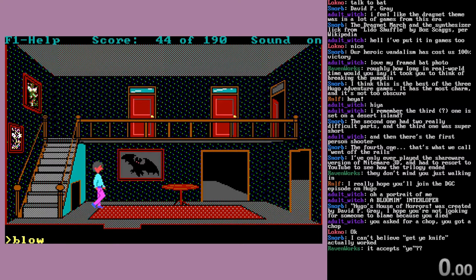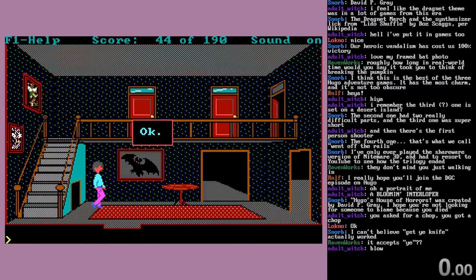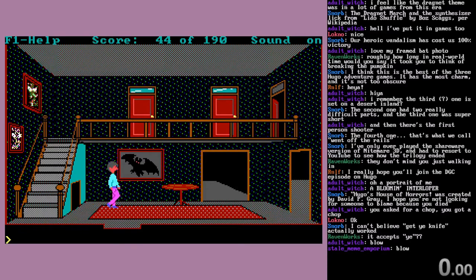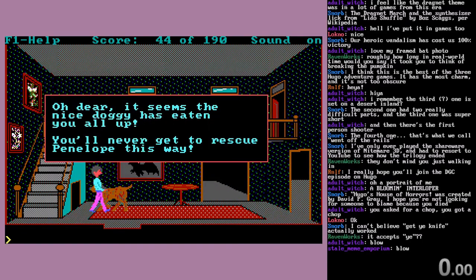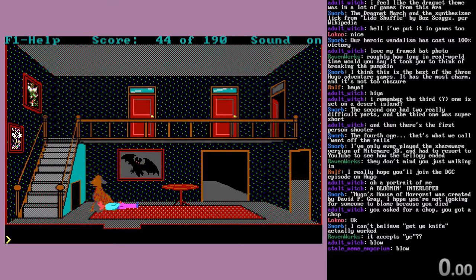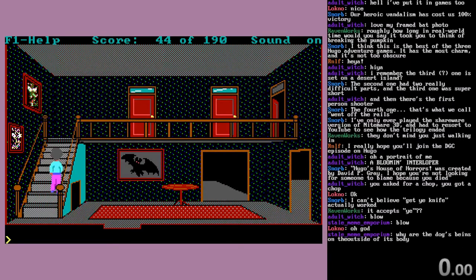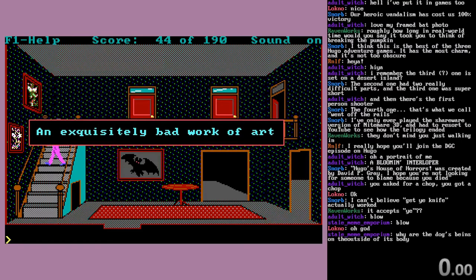It really discards a ton of stuff. There's some latency there - I have DOSBox running on the default 3000 cycles, which is fine. Low whistle. Nothing seems to happen - maybe it's one of those dog whistles that only dogs can hear. It's our friendly dog. 'Oh dear! It seems the nice doggy has eaten you all up. You'll never get to rescue Penelope this way.' Once again, we are dead. It's just a cruel trick. Don't blow the whistle.